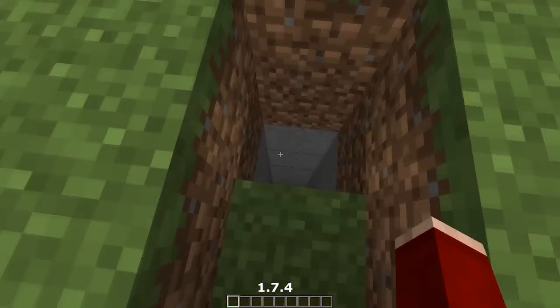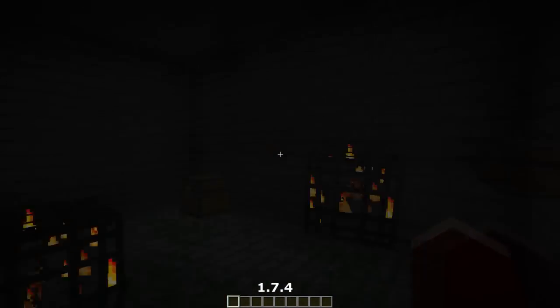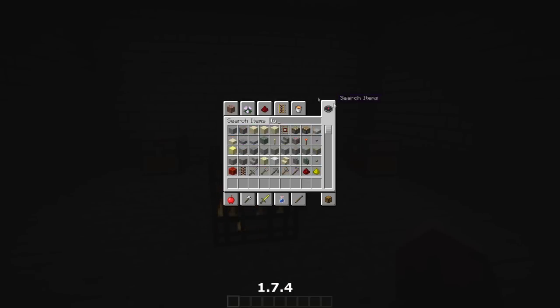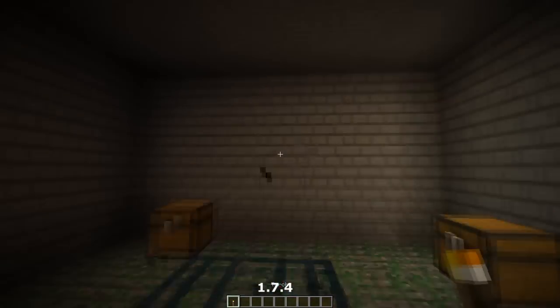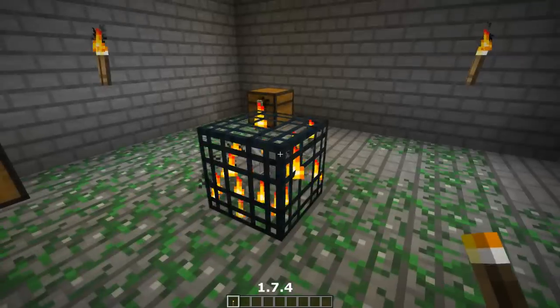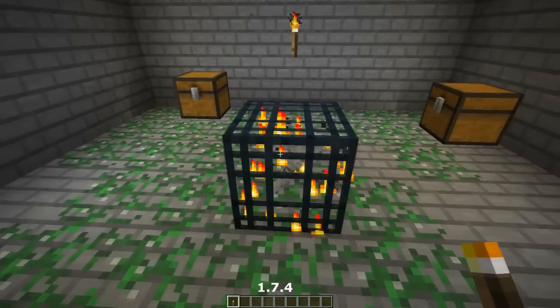If you come to this block here and dig down — or just go down through this bit here which I've prepared — you're going to end up in a skeleton spawner, as you can see. Very nice. So you come down here and straight away you have a very nice start. You have some iron and of course a skeleton mob spawner, which is one of my favorite spawners in Minecraft.